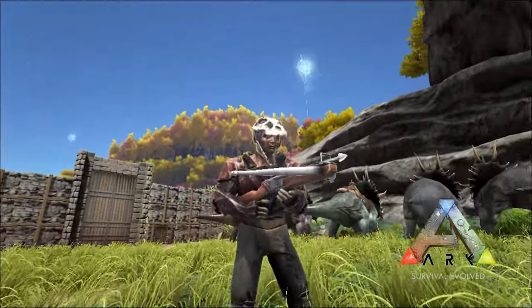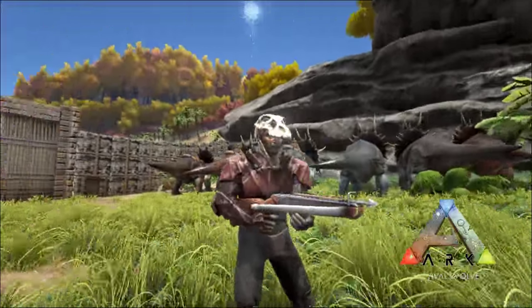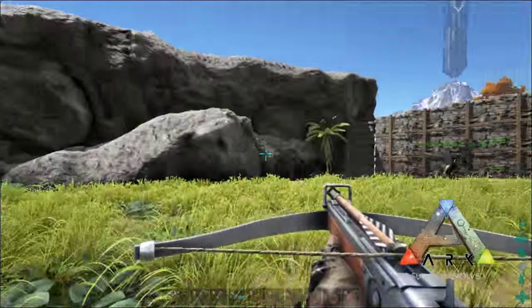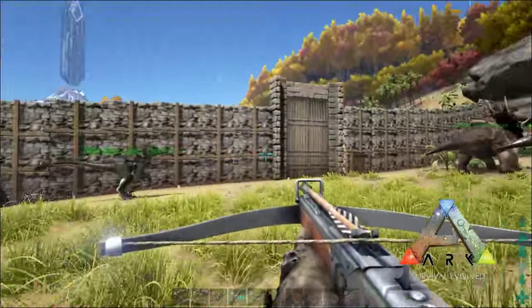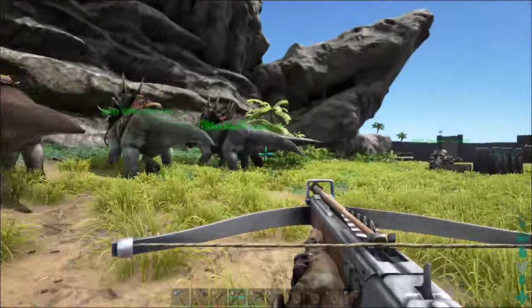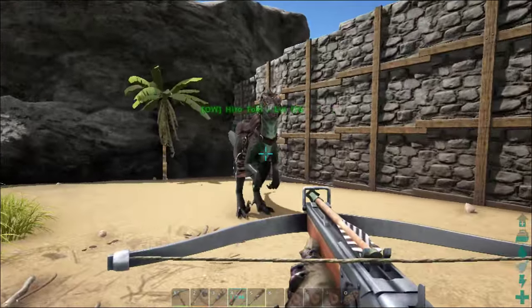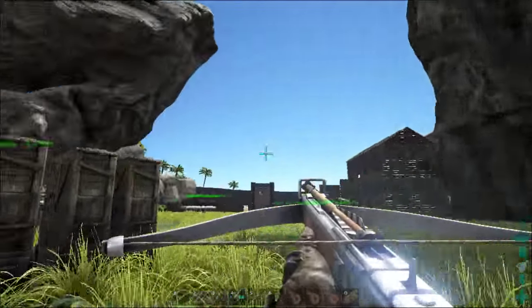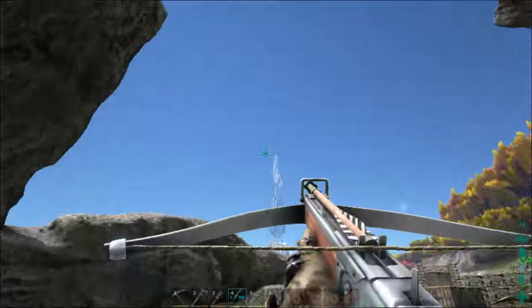Welcome back to another episode of the survival series, ARK: Survival Evolved. Today I'm here at our new west coast base, the Arch of Awesomeness. Wolfie has put up a load of stone walls to keep us protected. We've got all of our trikes corralled up here, and this is where we're building right now, sorting all our stuff out, ready for some big brontos to come through and use as a parking zone.